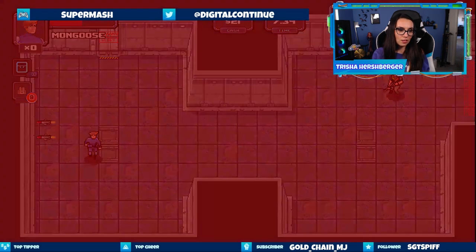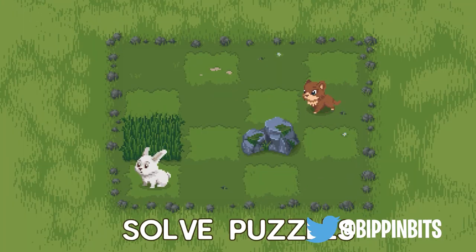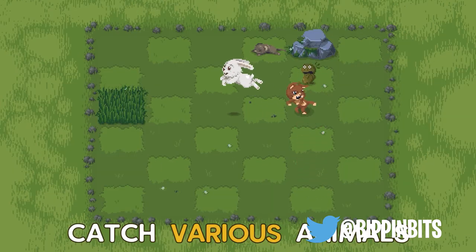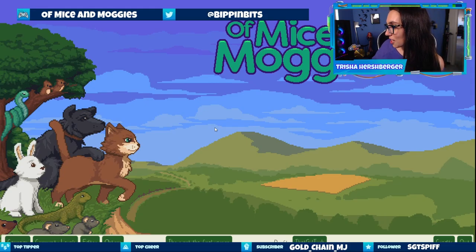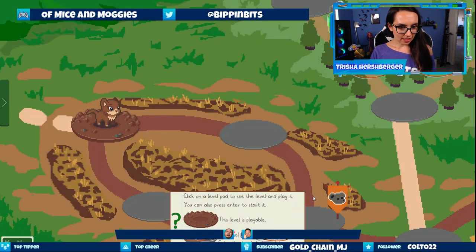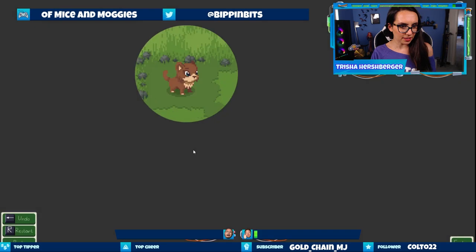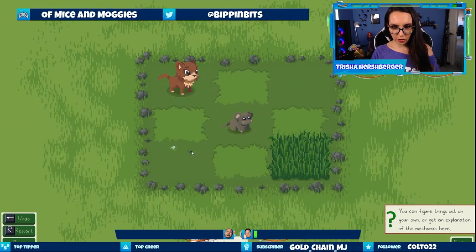The next game is called Of Mice and Moggies. It comes out next month from Bippin Bits. It is a smart puzzle game about catching cute animals by cleverly utilizing the environment. Let's check it out. This is not the final version. Click on a level pad to see the level and play it — you can also press Enter to start. Mouse one — catch the mouse.